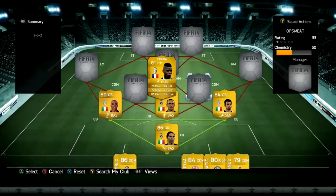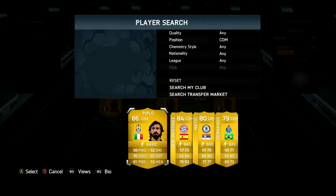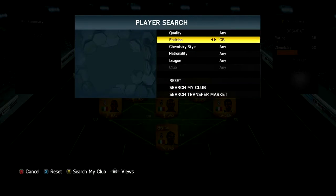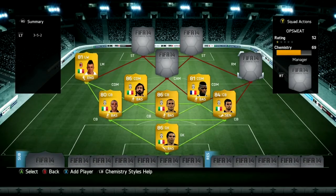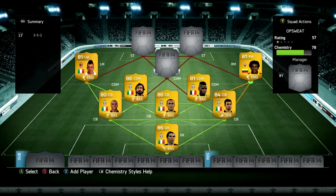We're going to have Pogba and Pirlo as CDM — just solid, makes that defence solid. Pogba has had a really good season this year; I hope to see him in a league like the BPL or La Liga soon because I think he'll just improve as a player. El Suwari is in the left wing position — really cool skiller — and Cuadrado for his 93 pace.